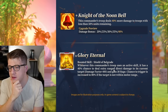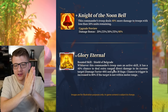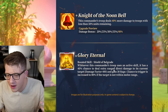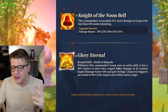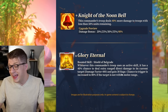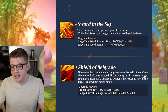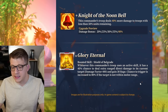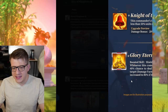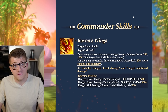Looking at his fourth skill, this commander's troop deals 40% more damage to troops with less than 50% units remaining. He's literally built to pick off the weak marches out in the field. The expertise is a boosted version of Shield of Belgorod — whenever this commander's troop uses an active skill, it has a 40% chance to deal extra ranged direct damage with a damage factor of 400 and gain 30 rage. The chance to trigger is increased to 80% if the target is not within melee range, which basically doubles the trigger chance and increases the damage factor.